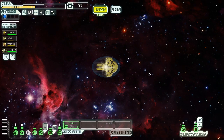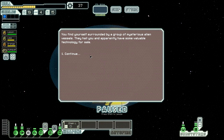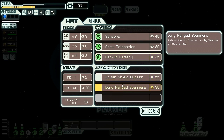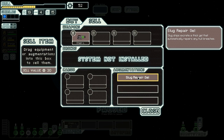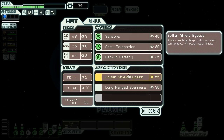We have a store right ahead, though not a lot of money. We find ourselves surrounded by mysterious alien vessels selling technology - but they have sensors, crew teleporter, backup batteries, old shield bypass, and long-range scanners. None of the things we're looking for - no weapons, no useful systems. So we sell our FTL jammer for 15 scrap. We also sell the slug repair gel for 30 scrap since automatically repairing hull breaches isn't critical. That gets us more scrap early on.